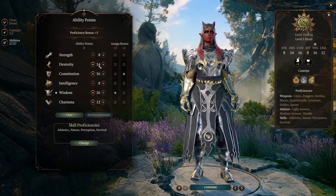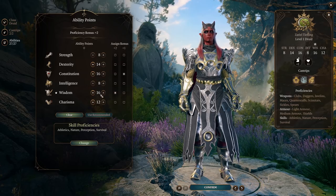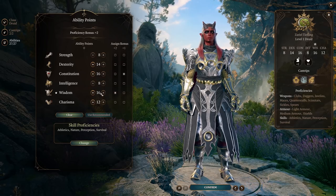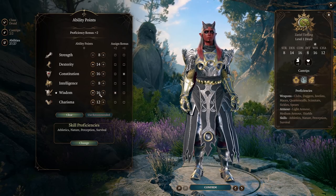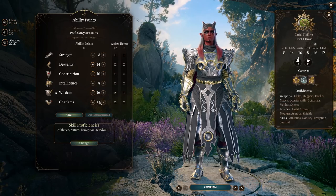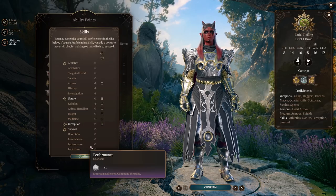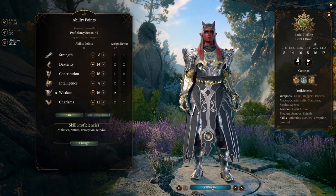Dexterity — we're wearing Medium Armor, so we don't need it as high. Constitution — we want to be tanky since we are going to be a Martial fighter. Wisdom — we want as high as possible so that Flame Blade gets its highest damage, because Flame Blade uses your spellcasting modifier. Charisma at 12 because it's going to affect some things we do. As for our proficiencies, take whatever you like here — it really doesn't matter.